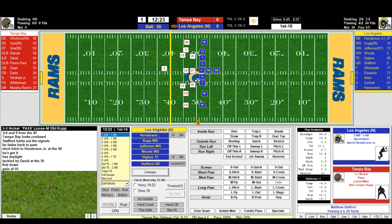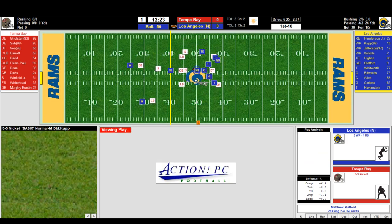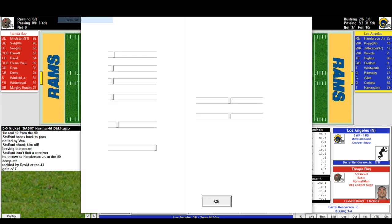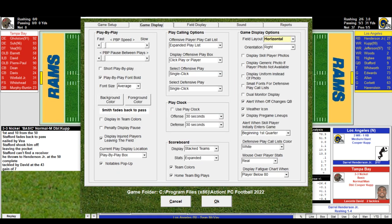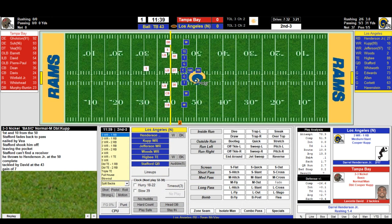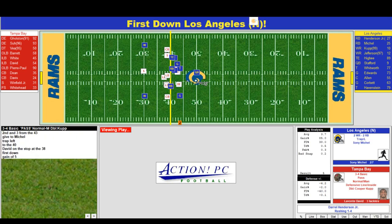First and ten at midfield, ball on the 50. Cameron on a medium slant — Stafford rolls to Henderson, gain of seven. That chalkboard animation is pretty fast and very smooth. Second down and three — that's a run play. Sony Michelle on a trap left out of the I, gets a gain of five. David with a tackle.